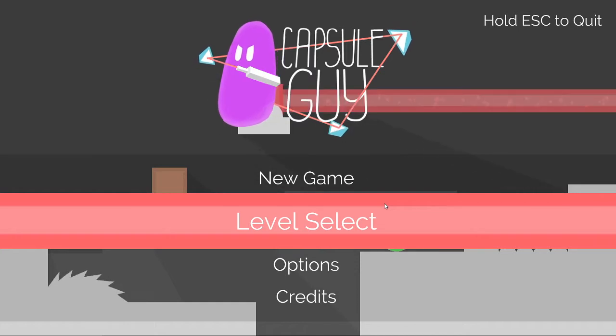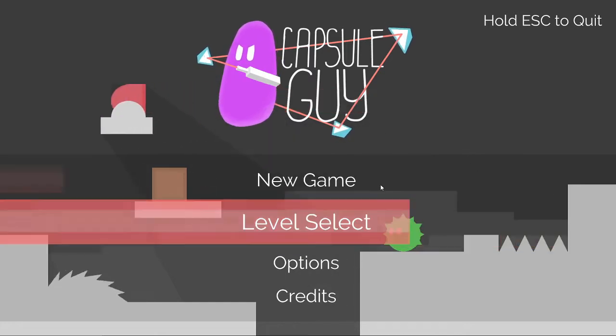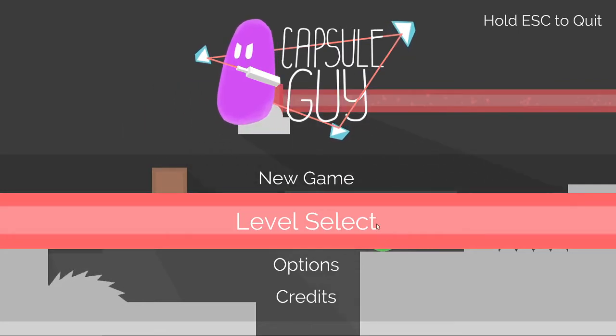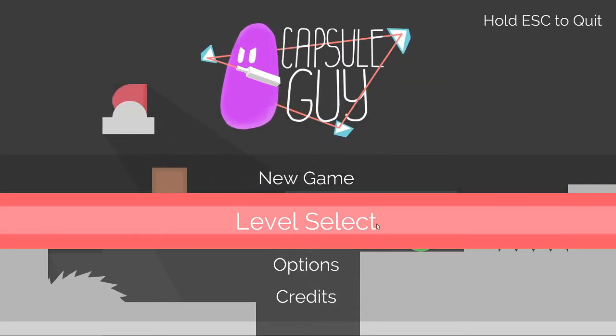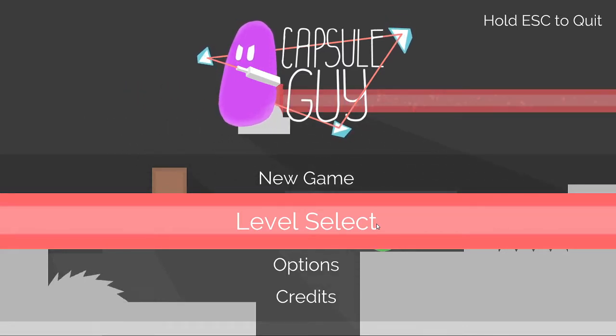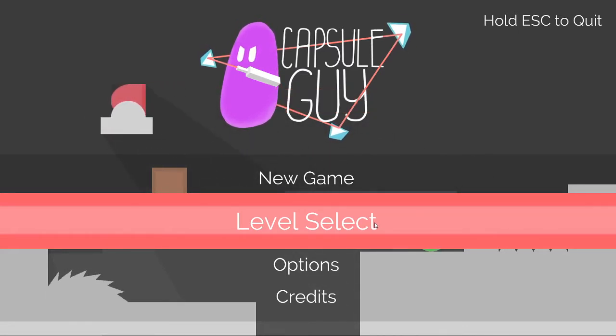Welcome. I'm going to be doing a CapsuleGuy Any% No Major Glitches tutorial at a relatively beginner level. If you guys are interested, sometime in the future I can do a more advanced tutorial including some of the hard strats that I'm not going to be talking about in this one.